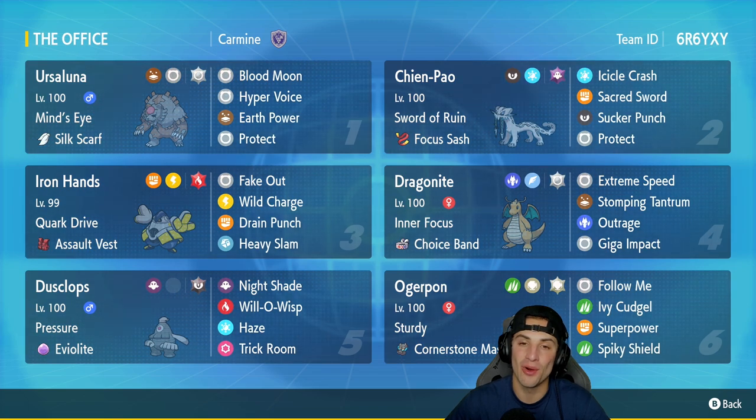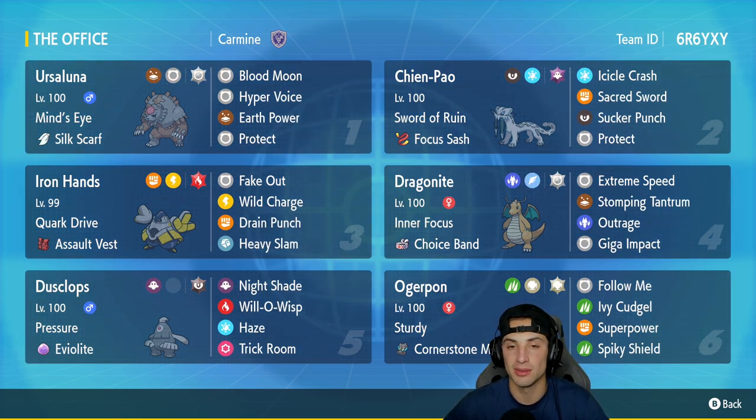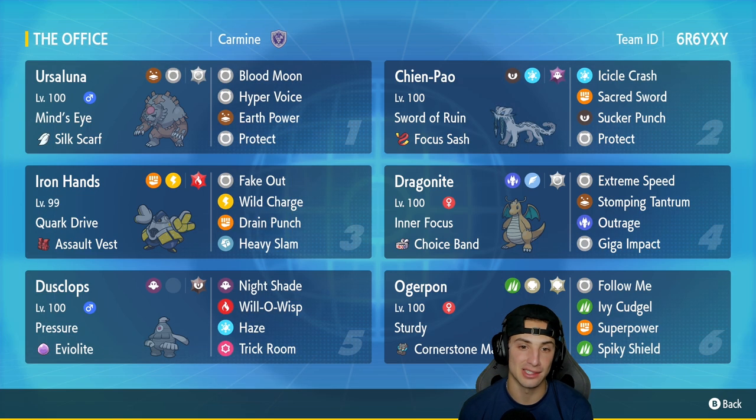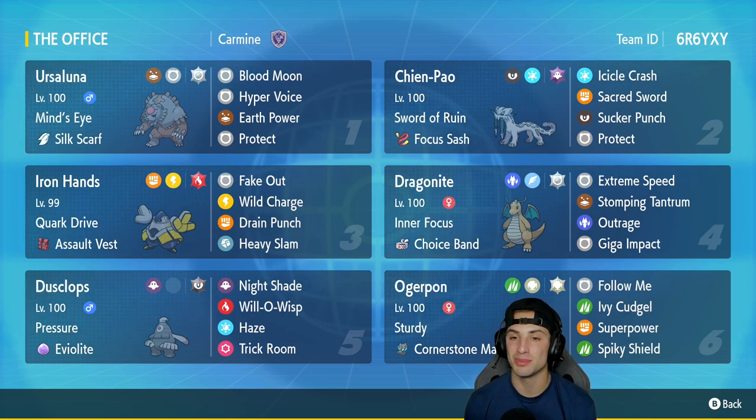Ursaluna is the first Pokémon we talk about in today's team preview. It's got the Mind's Eye ability alongside the Silk Scarf as its item so it can boost its normal-type damage. It's got Blood Moon for STAB, Hyper Voice for another STAB move, Earth Power, and then Protect for its final move. Second slot is Shenpao — still top tier within Regulation E. It's got Swords of Ruin with Focus Sash, Icicle Crash, Sacred Sword, Sucker Punch, and Protect.